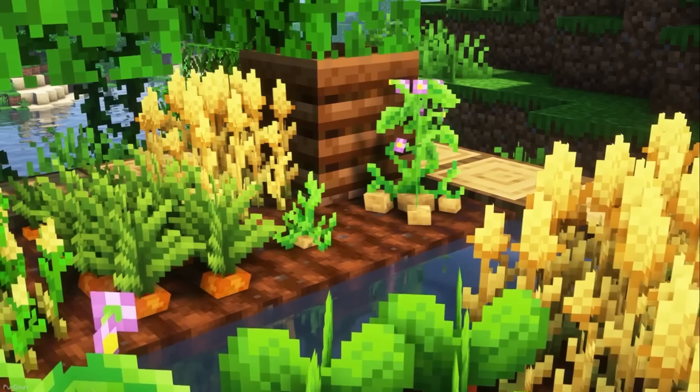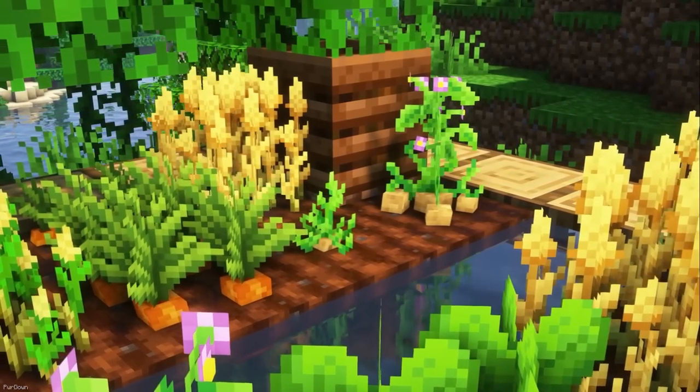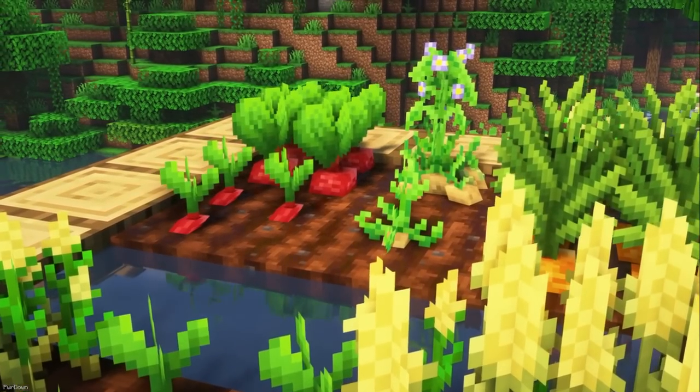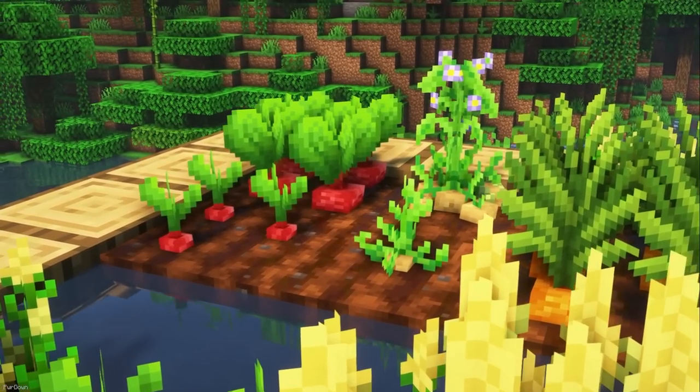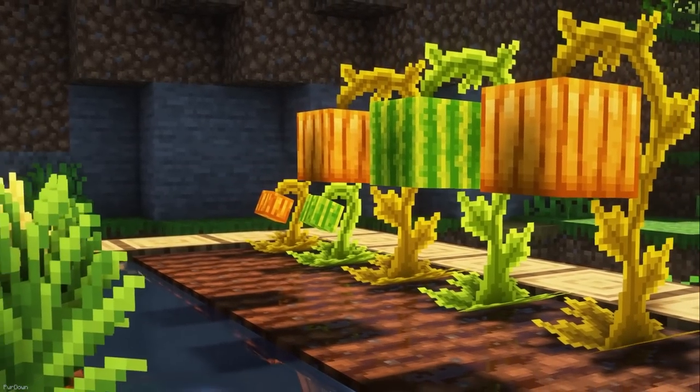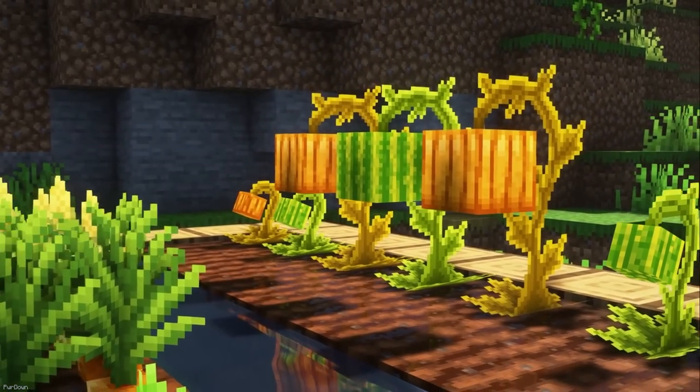Better Crops is going to make all of Minecraft's crops 3D, which you'll notice as they grow. Each growth stage is changed, and more detail is added compared to their Vanilla counterparts. Some of the favorite changes come to Pumpkins and Melons, which you can see flower early on in their growth.